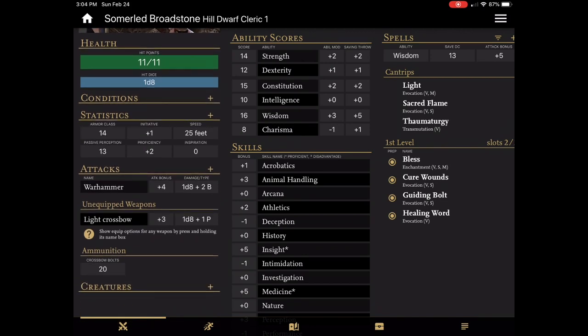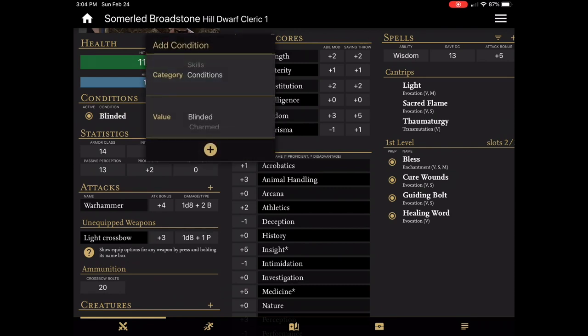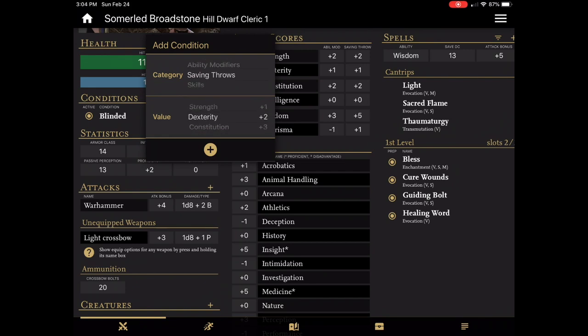Right below hit points and hit dice is conditions. This is where you can apply conditions like being blinded or grappled, or even bonuses — so if you had say a plus two bonus to dexterity, those are things that you can add as a condition. By being right by your hit points and your statistics, it's very easy to see and remember when you're affected by a bonus. There's nothing worse than getting three rounds into combat and realizing that you forgot to add plus two to all your melee attacks because of some spell that your cleric cast on you.